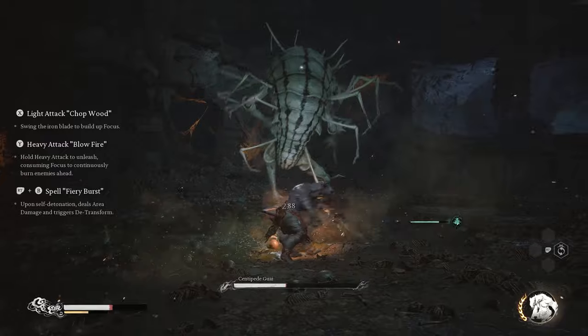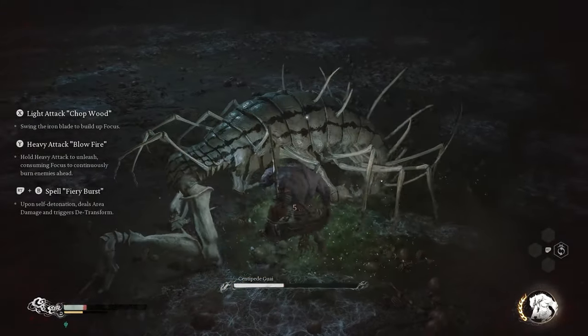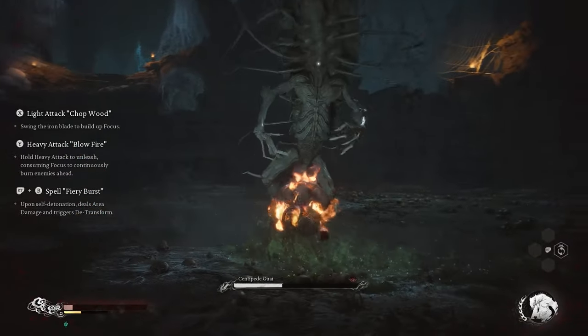You have a light attack, a heavy attack that just spits fire on the enemy, and an explosion if you manually de-transform the spirit.